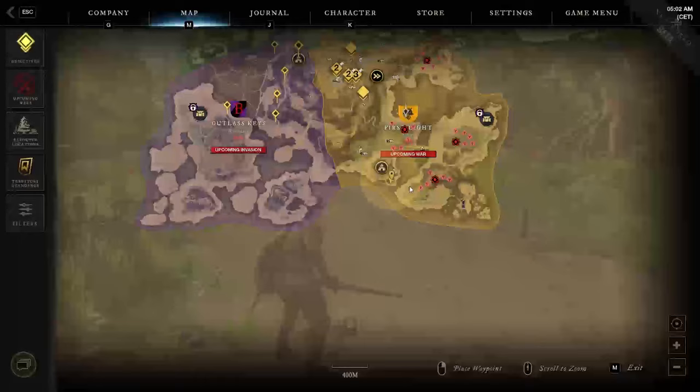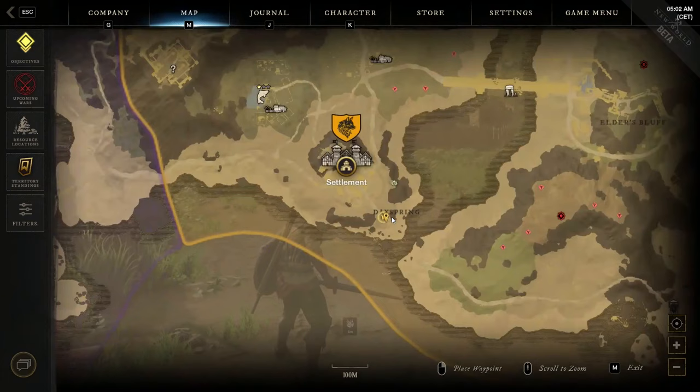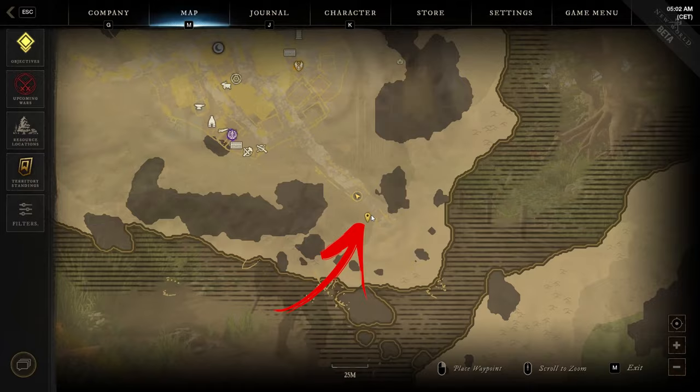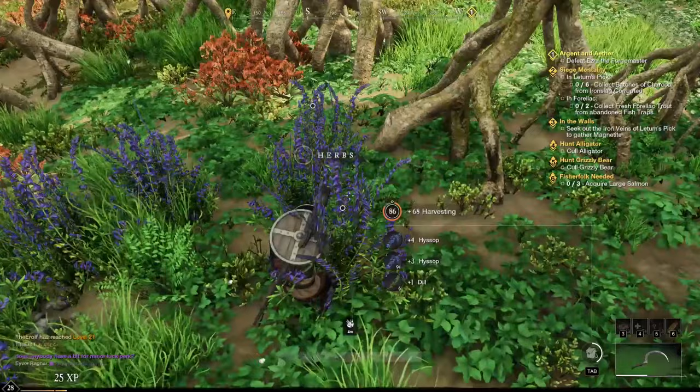The third is in the bottom middle of the region. To be precise, you have to follow the road going southeast from the city until you reach the Dye Spring area's central rock on the map. Here, between the road and several other trees with visible roots, you can find more herbs to harvest.